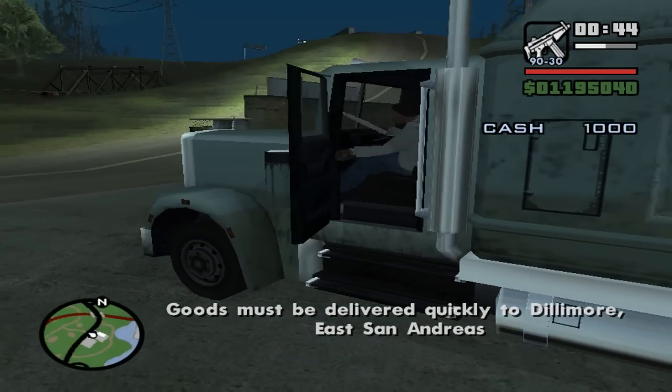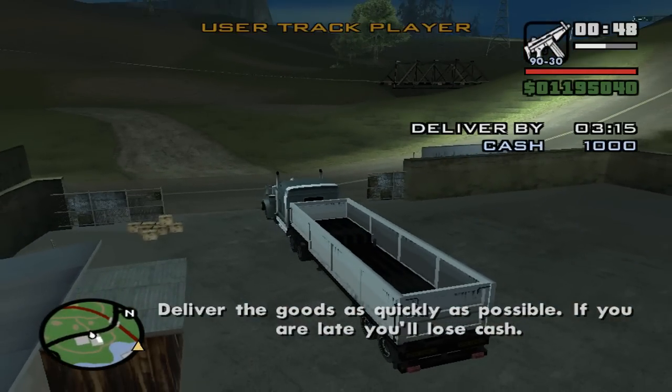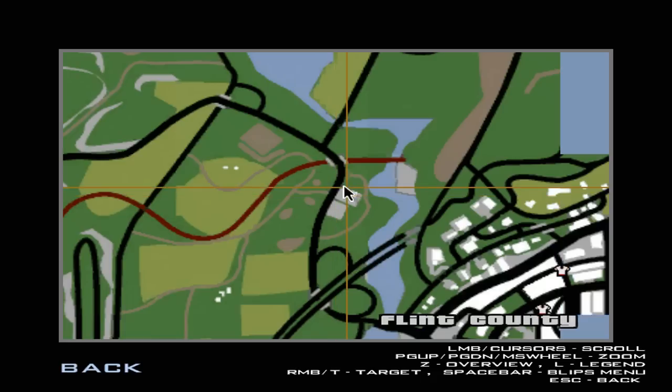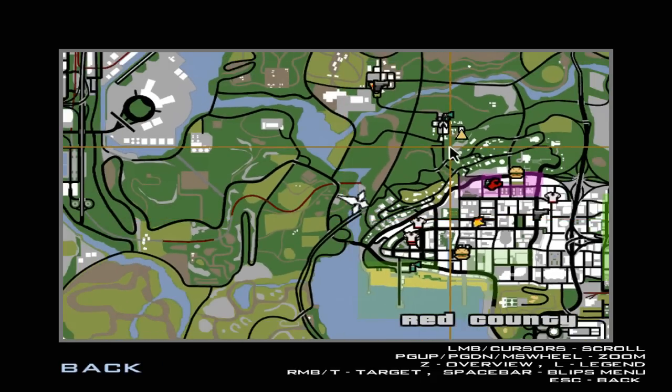We start out pretty easily. I'd recommend you check your map before starting so you know exactly where it is and plan your way to get there. This one is quite easy — we just have to take this road over here, take a turn, and head straight to Dillamore. We have three minutes exactly to get there.